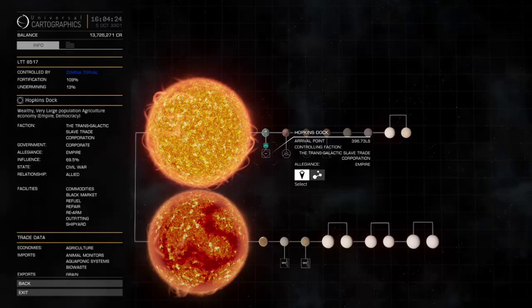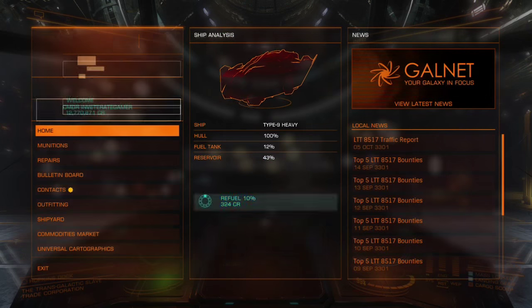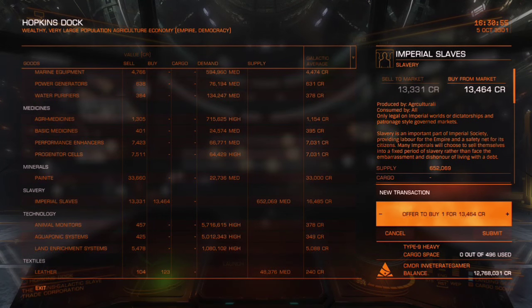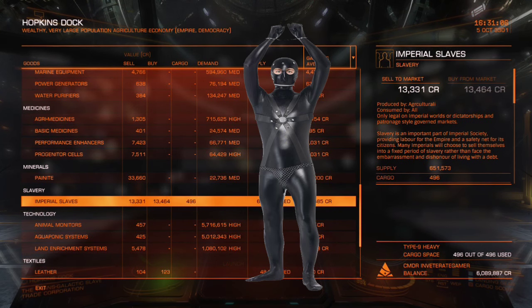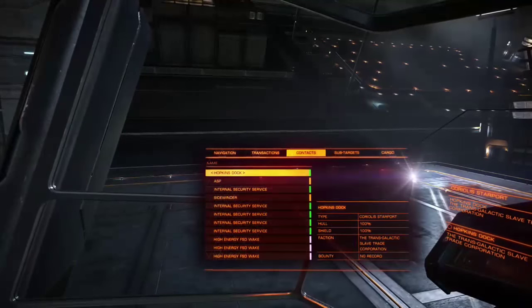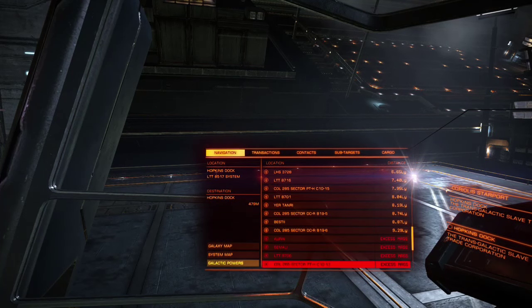Open up the system map and plot yourself a course to Hopkins Dock. When you arrive, don't forget to refuel, then head on into the commodities market and fill up your cargo bays with imperial slaves. If you're having problems sleeping at night due to your newfound profession as a human trafficker, I find it helps to imagine them as willing slaves and picture myself as a jovial slave master.